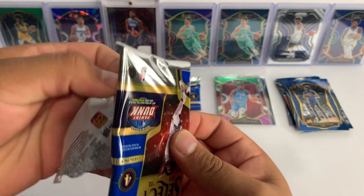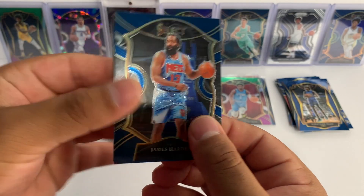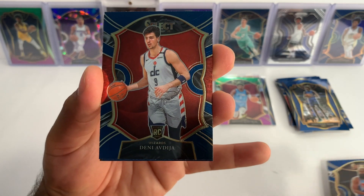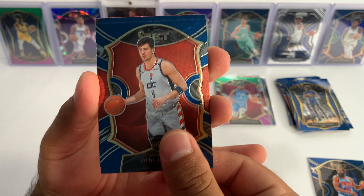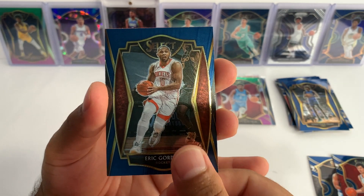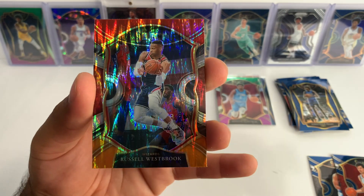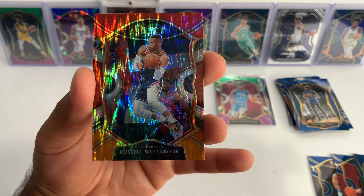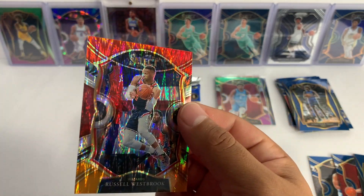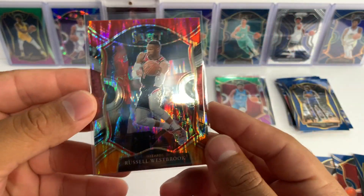Nothing too crazy so far. Let's see if we can go ahead and change that. We got James Harden, Deni Avdija rookie concourse, we got Eric Gordon, and it looks like we're gonna get our second flash. Who's this gonna be? We got Russell Westbrook. I'll take that — another beautiful looking card with these flash prisms. I'm a fan.